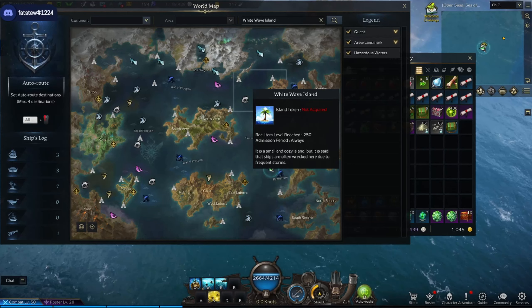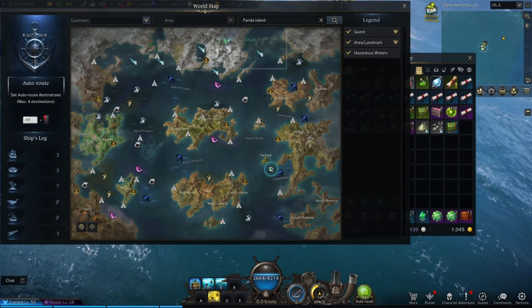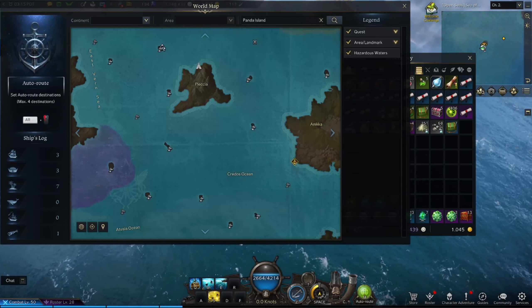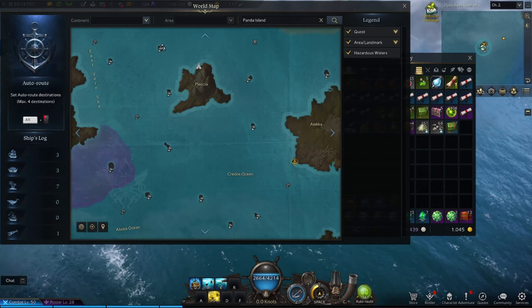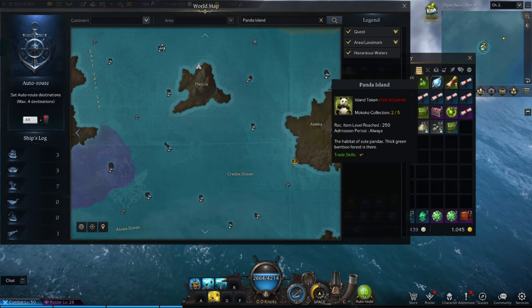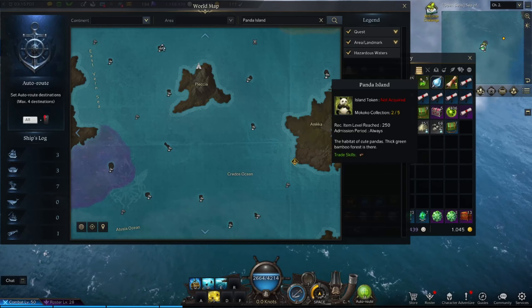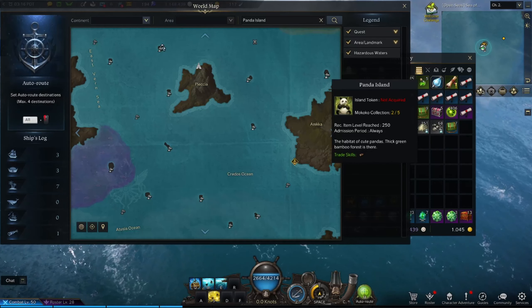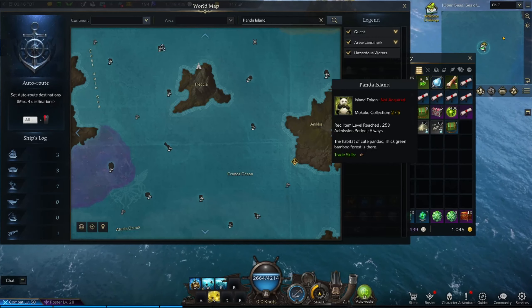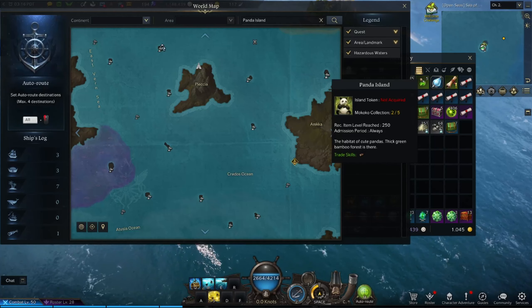After White Wave, head to Panda Island — this was one of my favorite islands, a cute little one right here on the map. You go in, transform into a panda, and do a couple of things. It maybe took eight to ten minutes at most. There is a side mission where you pick up a couple of Makoko seeds at the bottom of the map and jump over a couple of things to finish that quest. Super simple, no killing required.